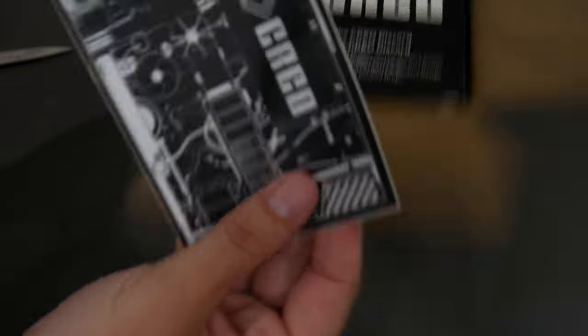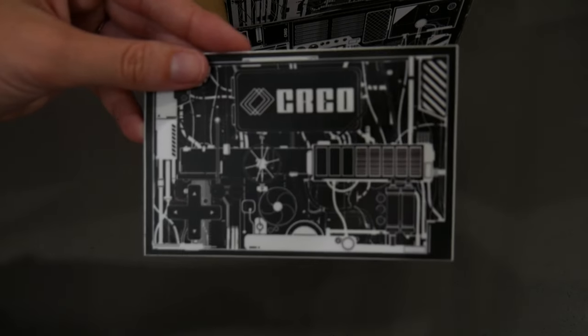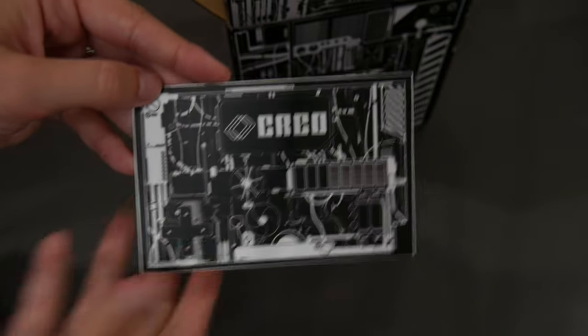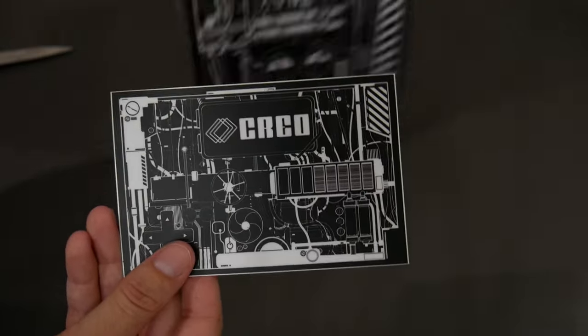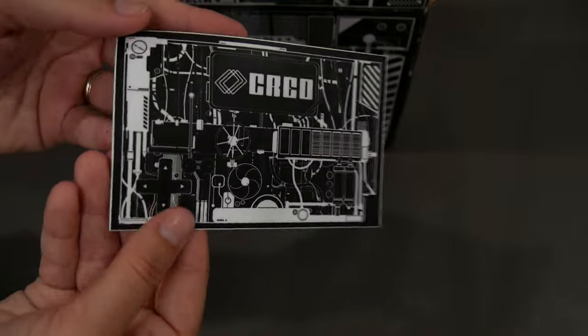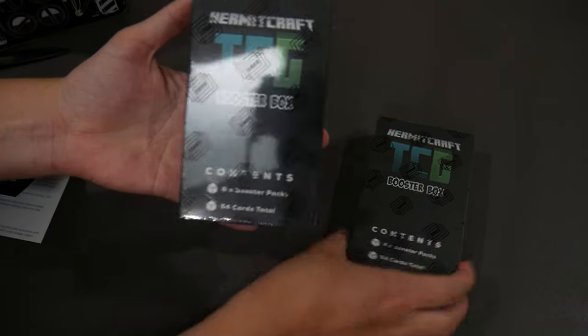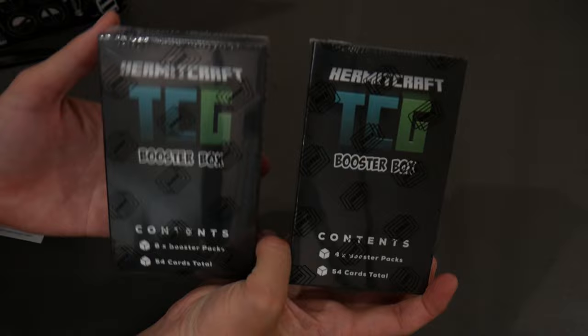Oh, what is this? Is it a sticker? I'm pretty sure it is — I'm pretty sure that is a Creo sticker. Very cool, it kind of matches the box design. It is the box design, which is very cool. I'll stick that on my PC I think. And we got this card again that we got in the last video. We got two booster boxes — how exciting, I can't wait to get into these things.